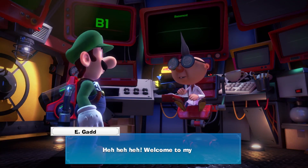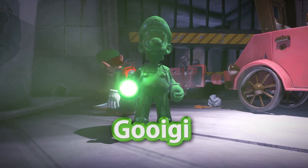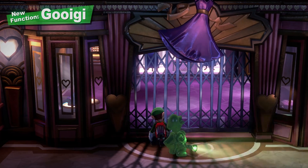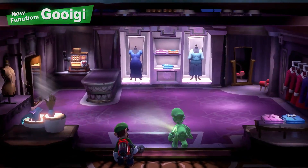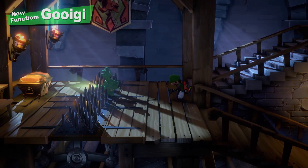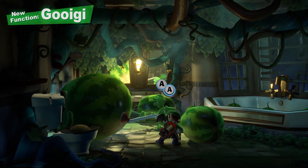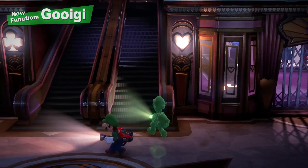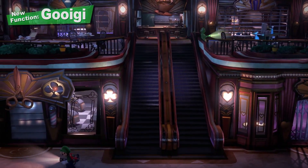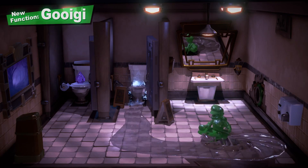We simply can't overlook the latest invention from Professor E. Gadd — namely, Gooigi. Change between Luigi and Gooigi to use both their skills. Gooigi can do everything from slipping through metal fences to walking on spikes. Indeed, there are obstacles too great for Luigi to handle on his own. And if you pass a Joy-Con controller to a friend, he makes for a great co-op partner. But proceed with caution — Gooigi and water definitely don't mix.